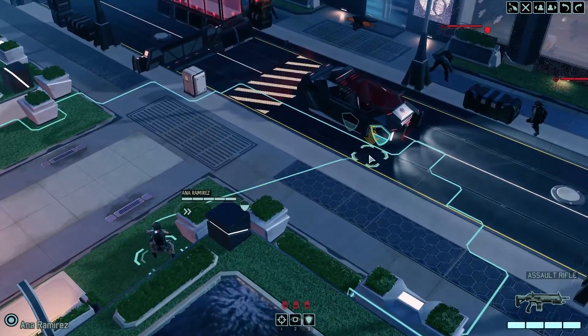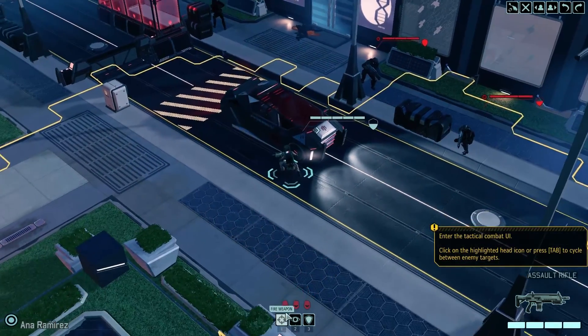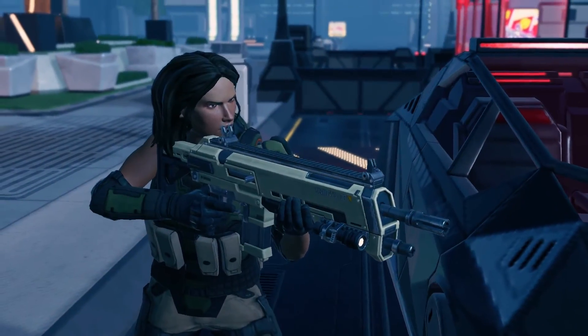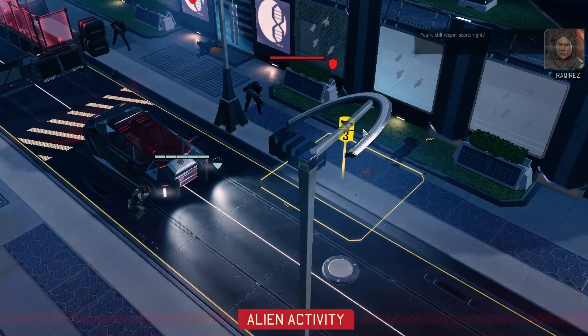That doesn't seem like a great spot, but I guess we're gonna go there. This won't get a flank on anybody — dangerously close right now. No grenade either, so 63, 38 — we'll take the 68 because that's basically our best chance. And this is a piece of loot right here — there might be a little tooltip telling us about the loot.